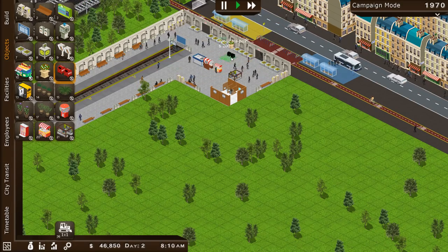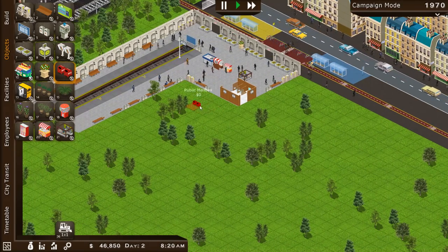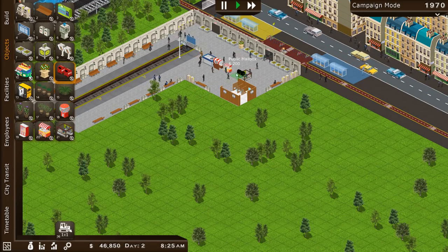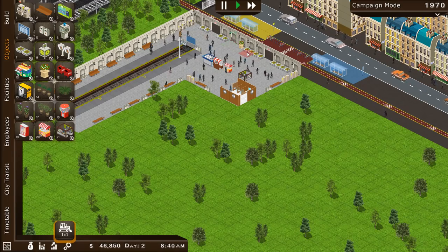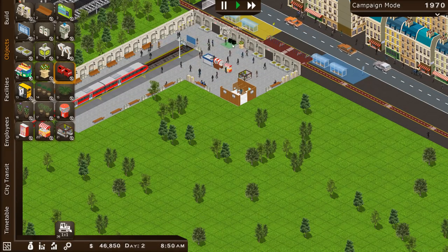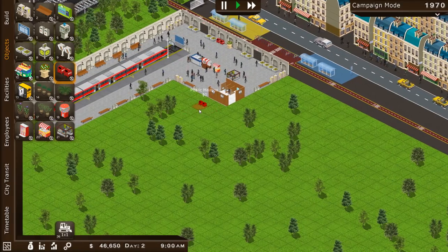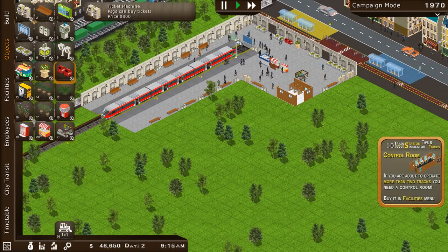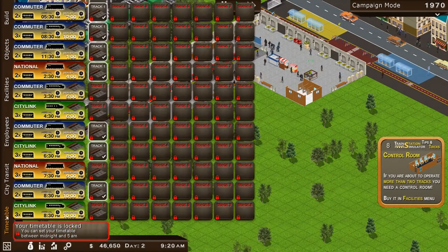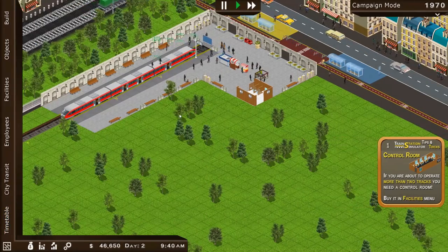I'll put a public mailbox down — though we're a little bit lacking in space. I'll get rid of some flowers and have the mailbox right there. My station is now big enough for the biggest train. This is the second of the three commuter trains, going to set off in 30 minutes. Look at all the ticket sales coming in — this is beautiful, all the commuters just coming onto that train.